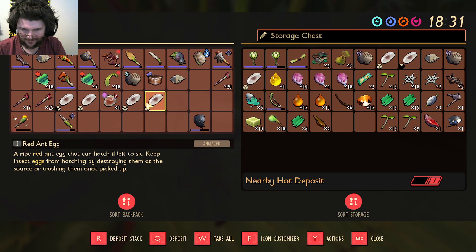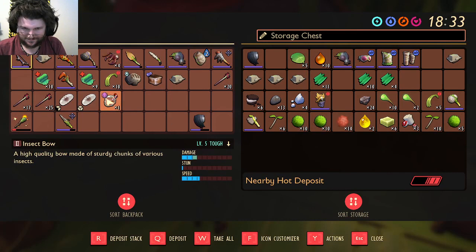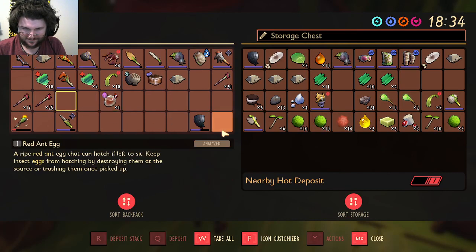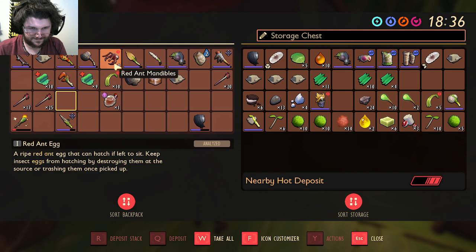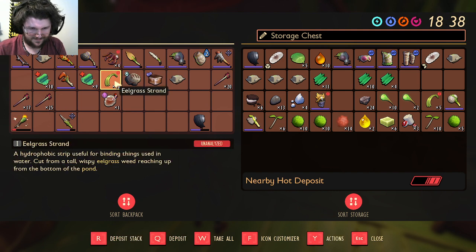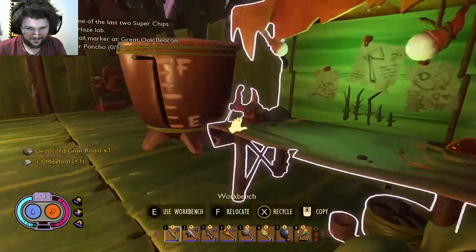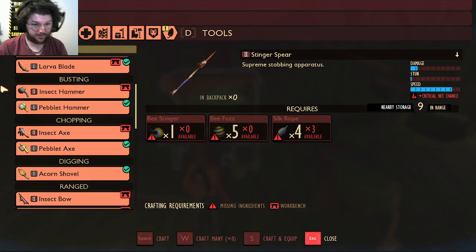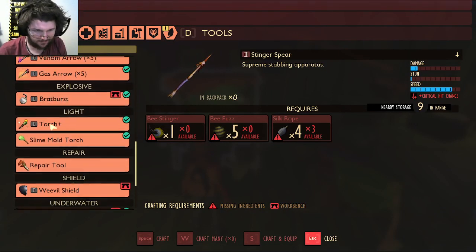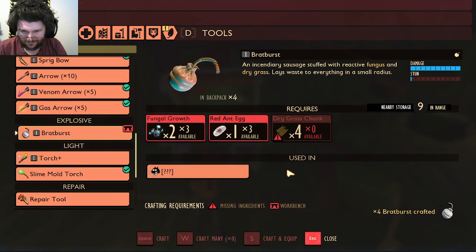I'm just going to put all of these away. Put some of those away, put some of those away. I should be safe from the field of ants with this Red Ant Armor.